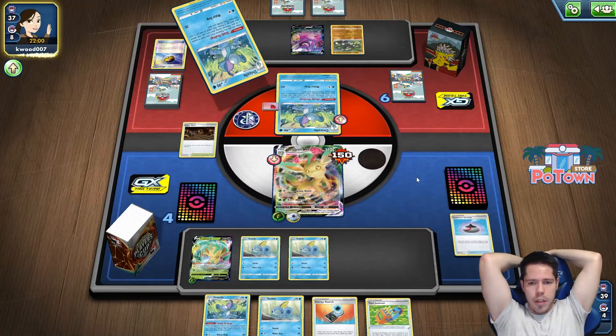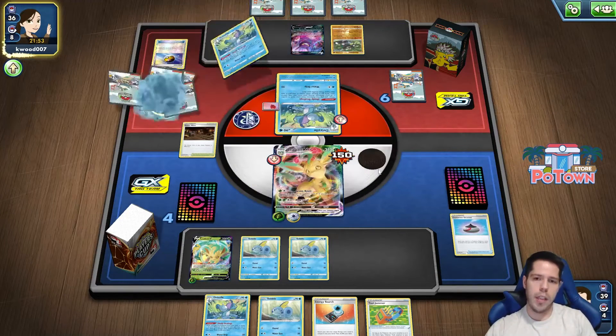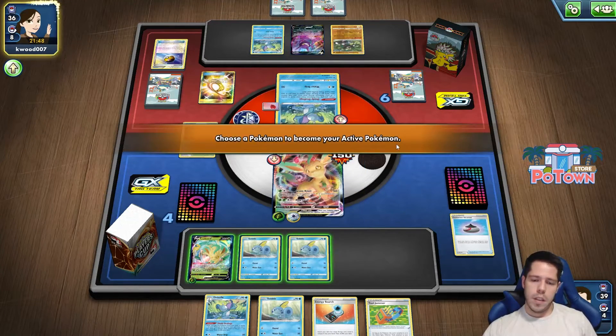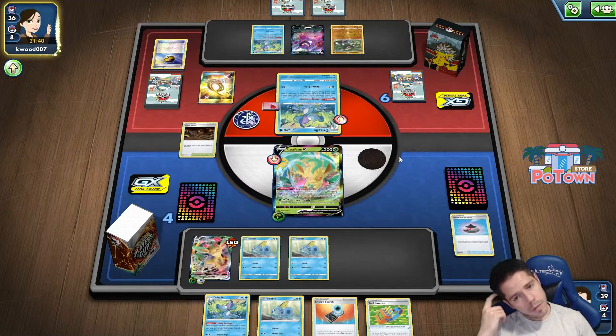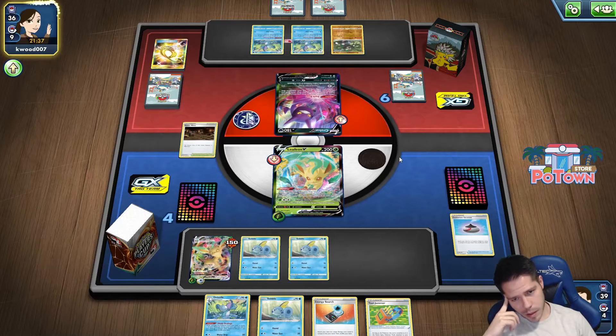We're in a fairly decent spot. If I really wanted to, I could even use Max Leaf to start healing the damage and put myself out of range of an Urshifu's Gale Thrust. That's annoying, but certainly not the end of the world.